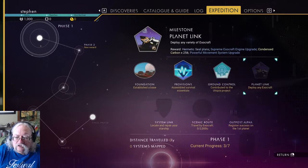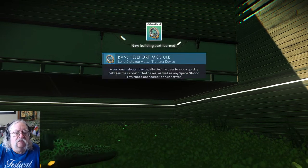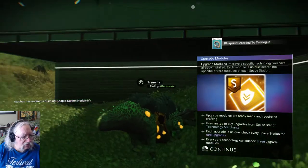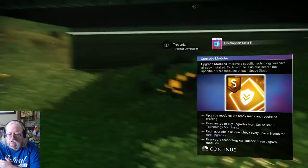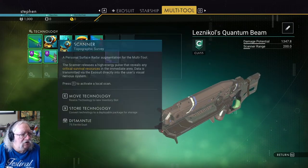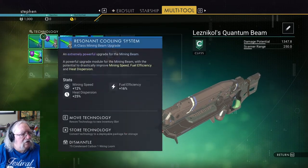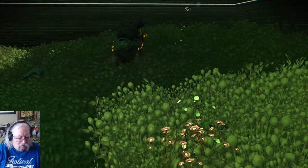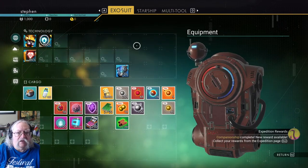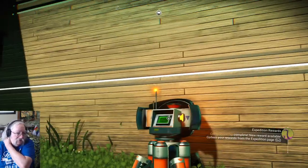Expedition reward: powerful mining beam upgrade — I'll take that — and a base teleport module. Let's install my mining beam extra. I'm going to move this over here to boost the scanner and cluster them to get the maximum benefit. What else did I get? I think that's it for upgrades. I got some plans. I still don't know how to get a wiring loom.